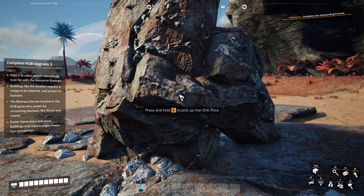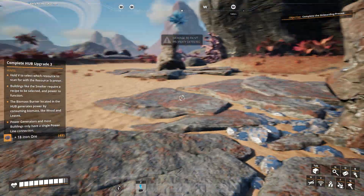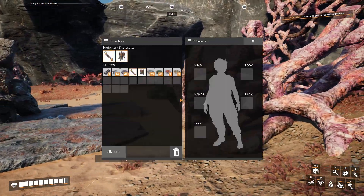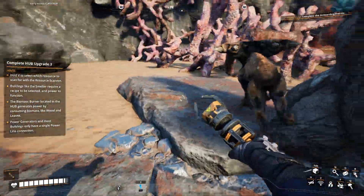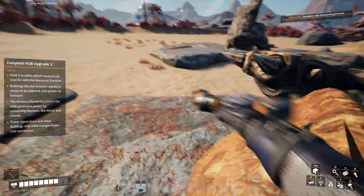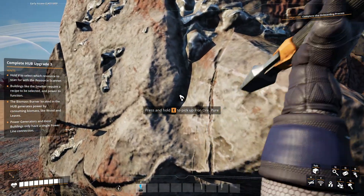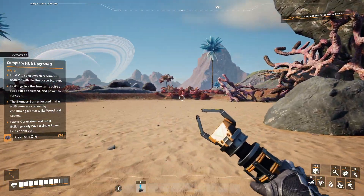Oh wait, what's this? More iron? I guess that'll be good. Hello? Oh, there you are — it can spit stuff, great. A tiny triceratops monster — get out of here! Come on. There we go. Plasma spitter, I see. A lot of iron ore around here — I think that's going to be the basics of everything I'm creating.